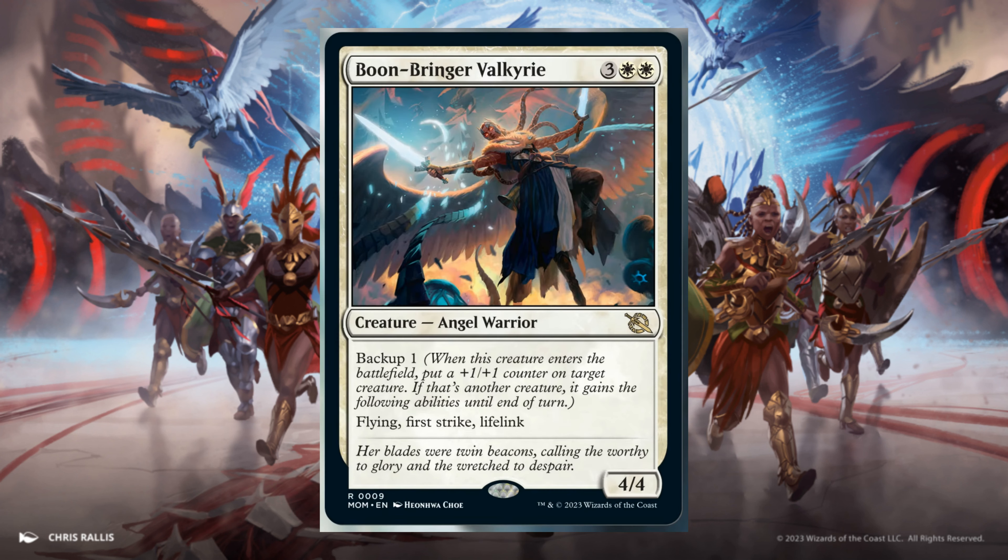Rare cards: Boombringer Valkyrie, 3 and 2 White. It's a 4/4 with Backup 1 — meaning when this creature enters the battlefield, put a +1/+1 counter on a target creature. If that's another creature, it gains Flying, First Strike, and Lifelink until end of turn.